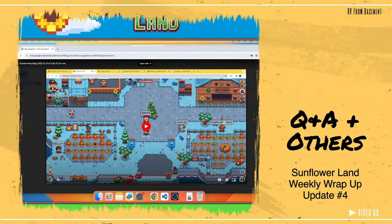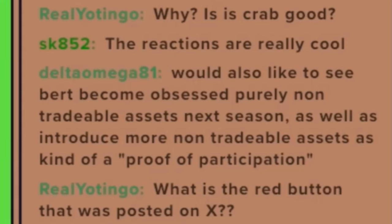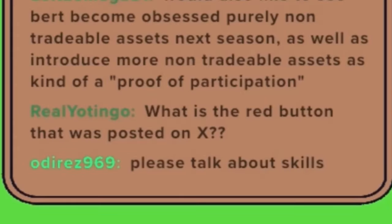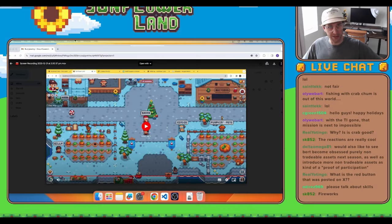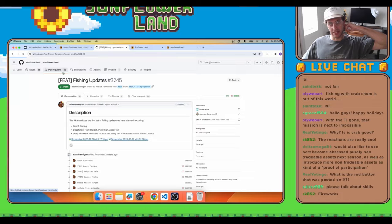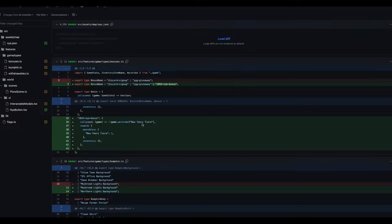In Q&A, Delta Omega suggested that they would like to see BERT's obsession be purely non-tradable assets as a kind of proof of participation. Adam agrees and said that next season will move even more in that direction. Yotingo asked what is the red button that Adam teased on social media. Adam said he won't reveal too much about it, but it has something to do with New Year's Eve — and the guess here is that it has something to do with the New Year's Tiara.